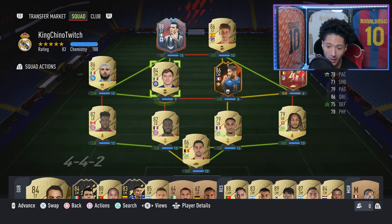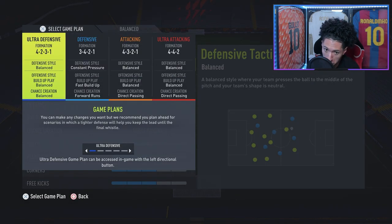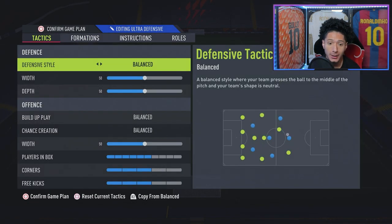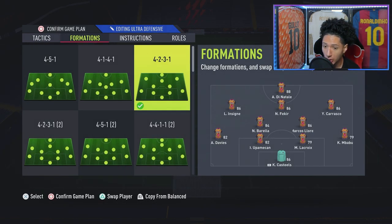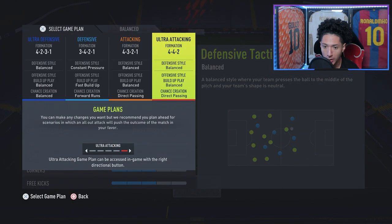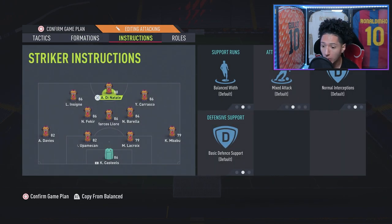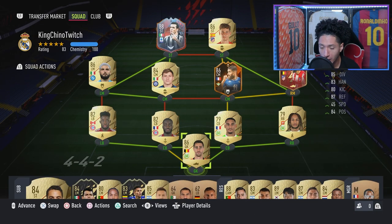Waiting for the Black Friday market crash — by the time you see this it would have already happened, who knows how much he'll drop. Tactics: we're gonna play four-two-three-one, balance. Instructions: he's gonna be up top with just Stay Forward. We might also run the four-three-two-one — he'll also play up top with balance instructions. We are gonna play some FUT Champ qualifiers trying to qualify for FUT Champs, but yeah let's get straight to it and have Di Natale score some bangers.